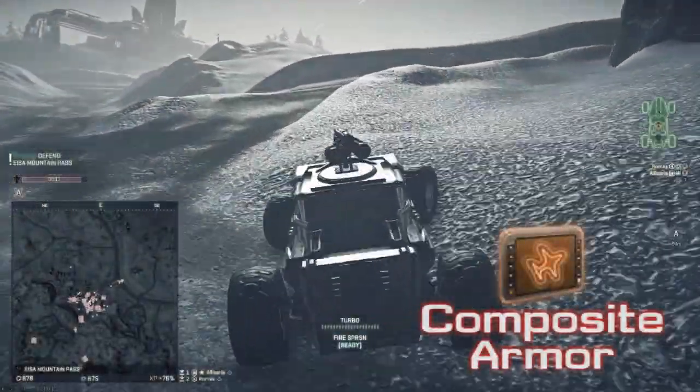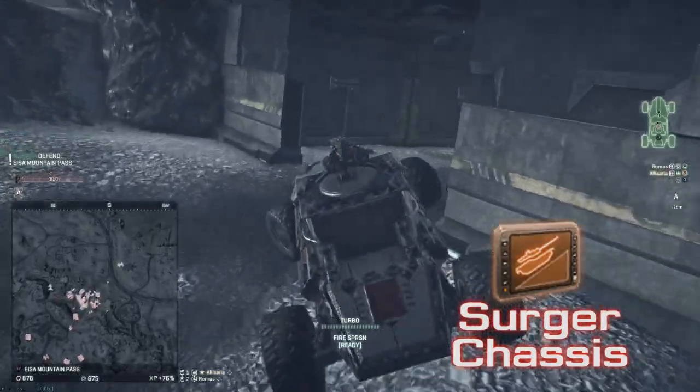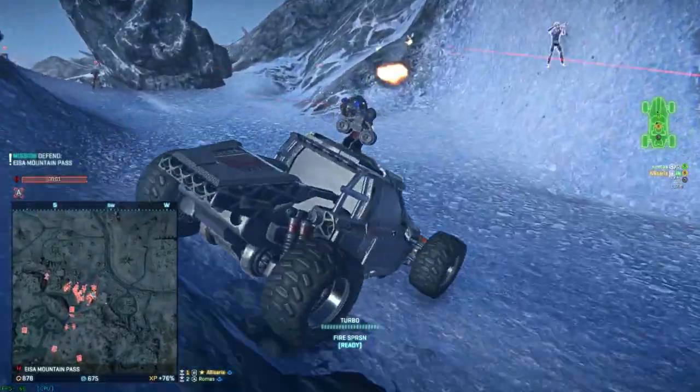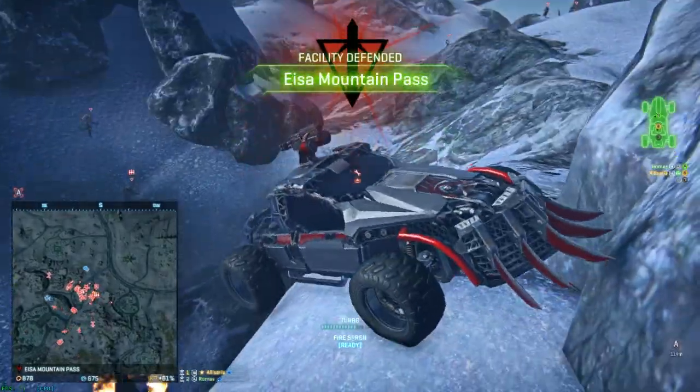For anti-infantry, I use Composite Armor, Surger Chassis for easier climbing of rough and uneven terrain, and once again, Fire Suppression. Because you're far more likely to be shot by rocket-happy heavy assaults, the Composite Armor gives you that little extra durability you need to make your escape.